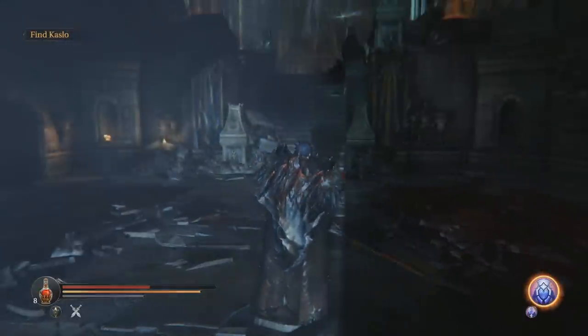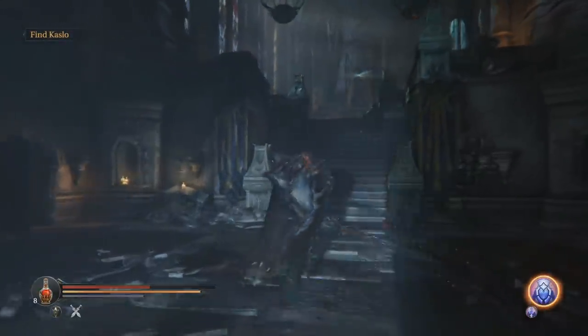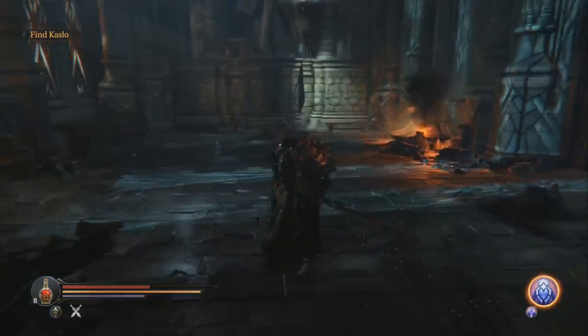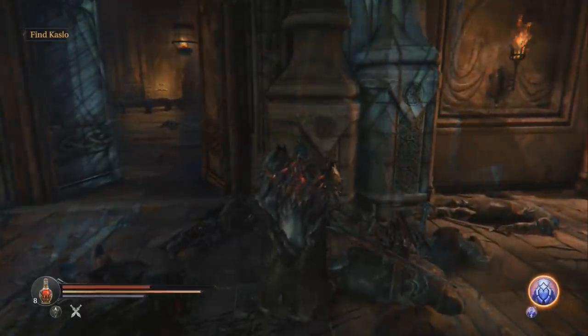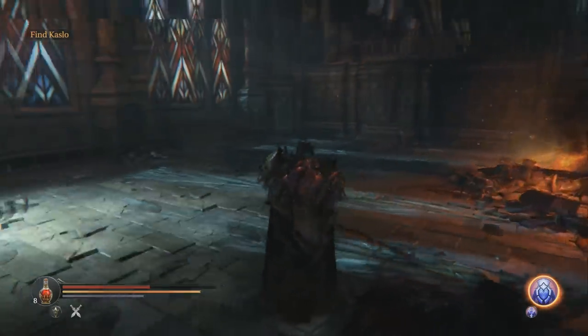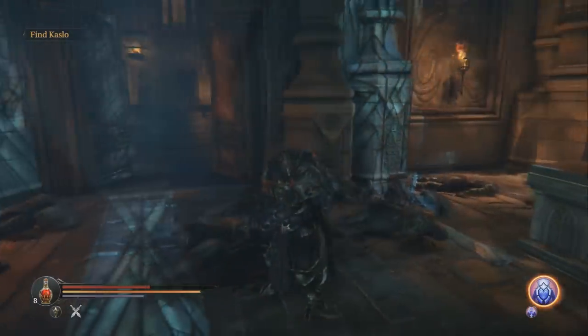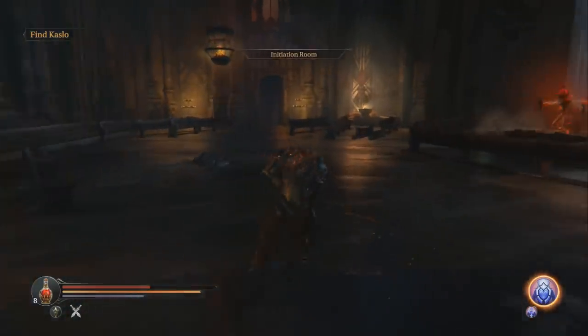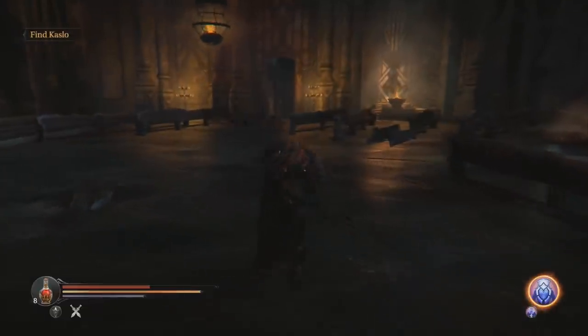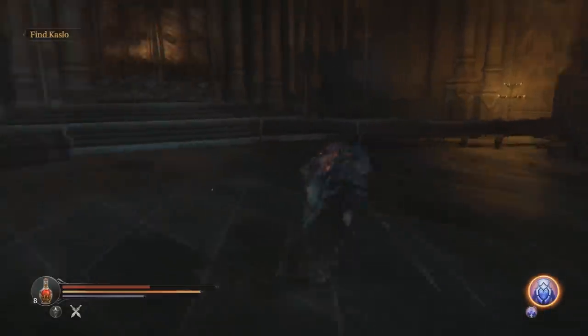Today I'm going to be showing you how to get the Shard of the Heroes. Starting from the beginning of the game, the first thing you want to do is go all the way through and get the key to this door after talking to the guy right here. That will allow you to fight the first boss. After you defeat the boss, this shard thing should show up and you can heal, level up, whatever you want to do.